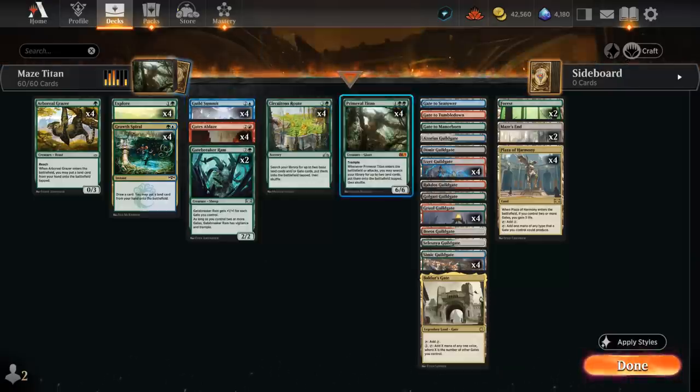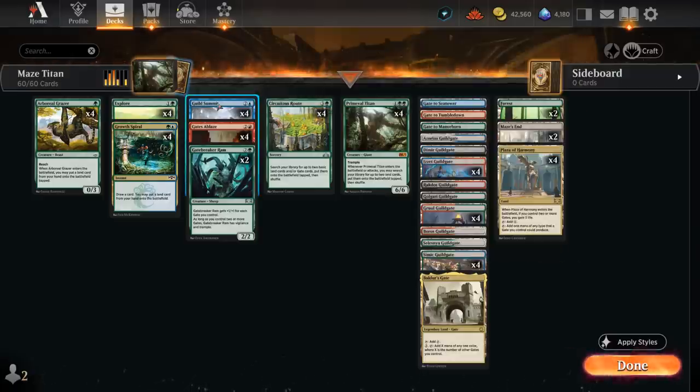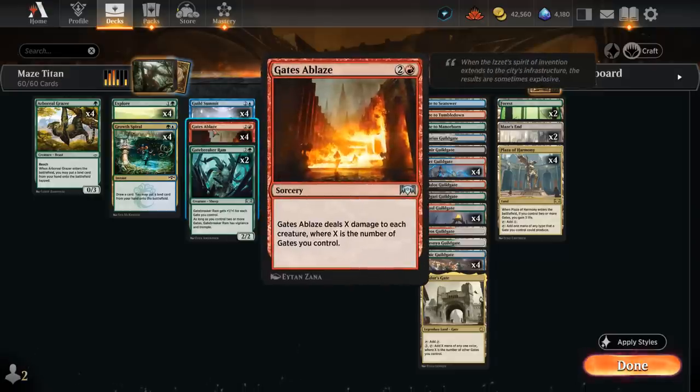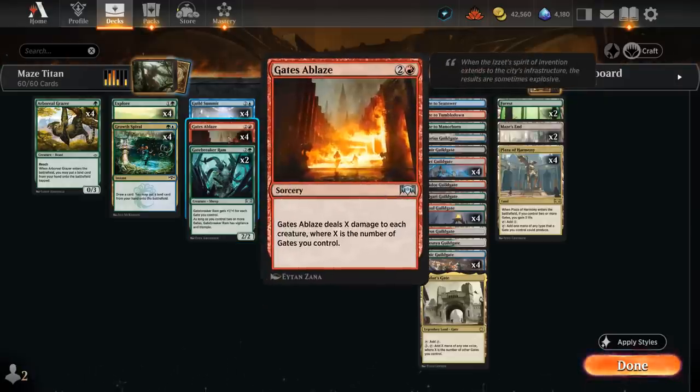Guild Summit is excellent with Primeval Titan, finding 2 gates and drawing 2 cards in the process. It can potentially be punished by an Orcish Bowmasters, which is all the rage right now in the format. But we also have Gates Ablaze, which can potentially clean it up — dealing X damage to each creature, where X is the number of gates we control. This is our main tool to beat opposing creature decks. We also have 2 copies of Gatebreaker Ram, getting +1/+1 for each gate we control as well as Vigilance and Trample — an excellent threat that helps us play offense and defense, and it will always survive our own Gates Ablaze.